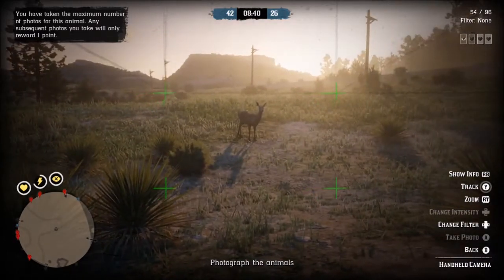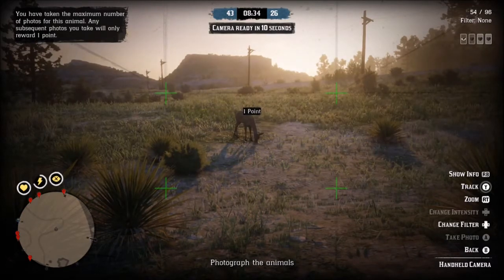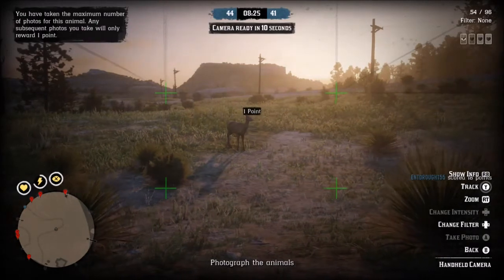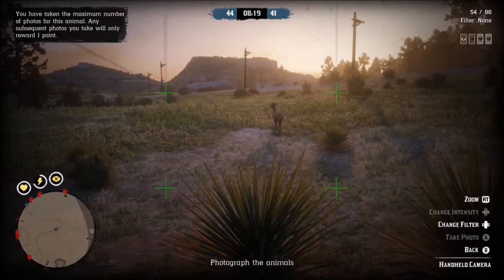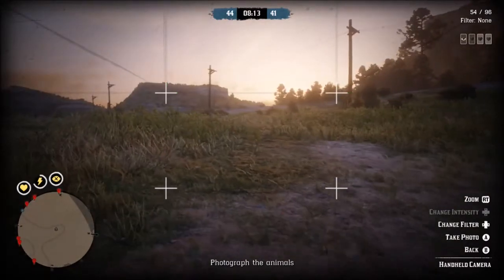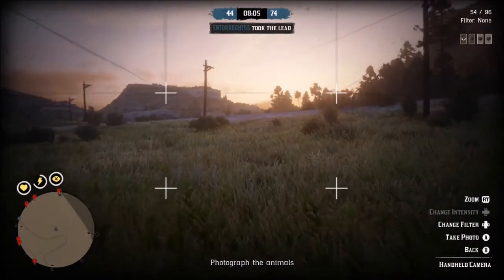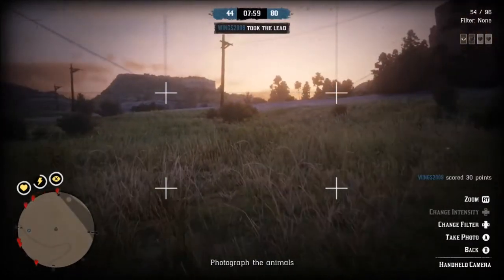So apparently, if you already have pictures of the animal, you're not going to get very good points — because I'm only getting one point for this now. I think I might have to kind of make a run for it. It's one of those bird-in-the-hand situations. Because we have that animal we can take pictures of, there's no guarantee I'll find another. I think the play here is going to be just to find whatever we can find and take as many pictures as possible. I am well behind, and I didn't think I was going to end up in the lead.